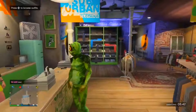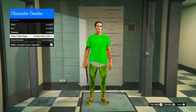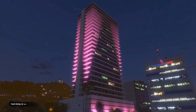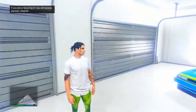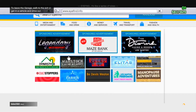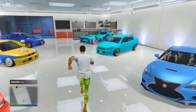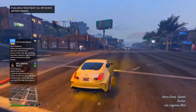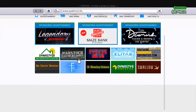For this next glitch, make your way to any clothing store and go up to the counter. Scroll down to the arena war outfits — there are a bunch of different sections to choose from. Choose any of these outfits and then open your interaction menu, go to style, and go to change appearance. Once loaded into change appearance, go to apparel, then t-shirt, and select a t-shirt. This removes the upper body part of the outfit but keeps the legs.